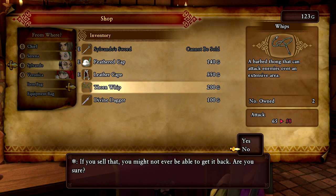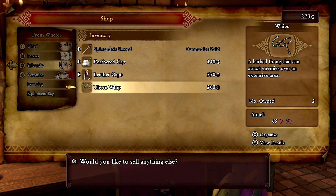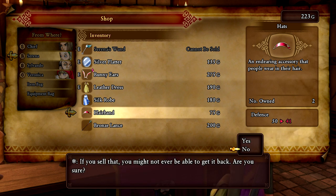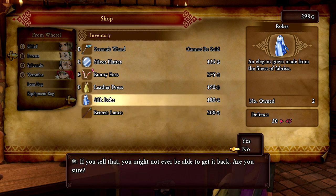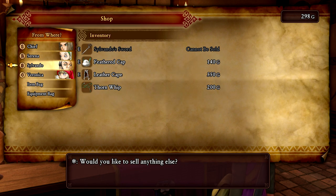There's a thorn whip — I don't need that, and there's only one in the entire game so I can't sell it. I'll sell the divine dagger and the hairband. Bronze lance — there's only one of those in the game too, so I can't sell it. I'm such a hoarder, I can't get rid of anything.